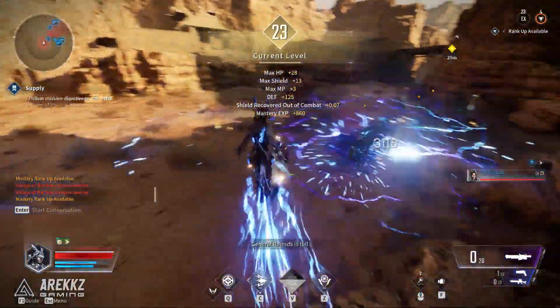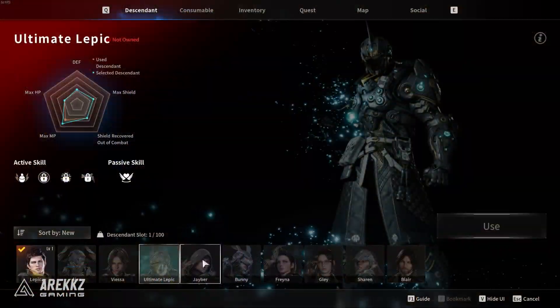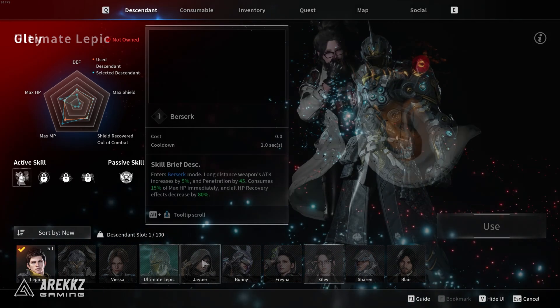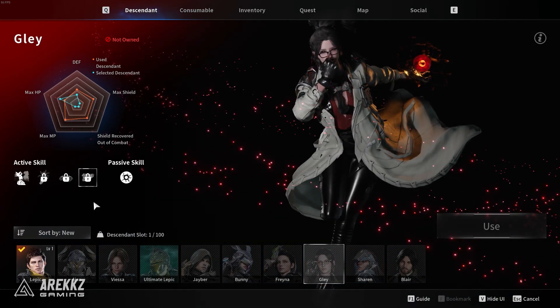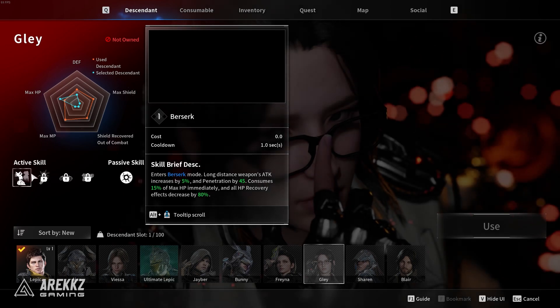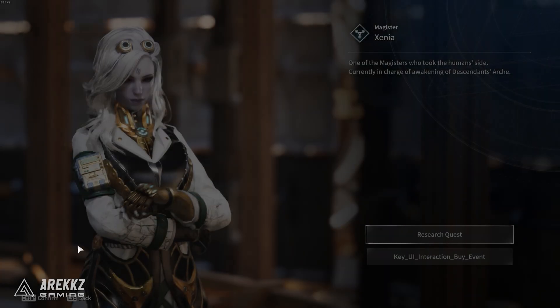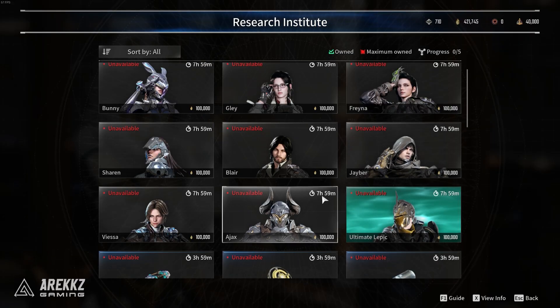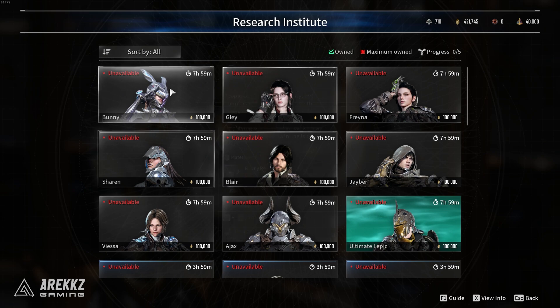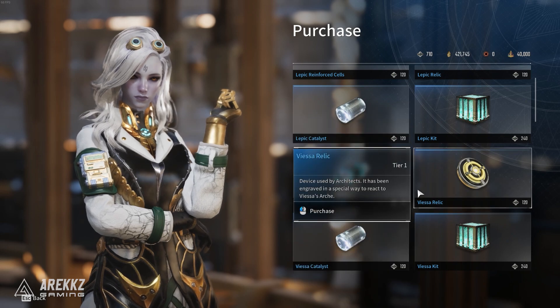In total there are 10 Descendants to play, however one of them is basically an upgraded version of Lepic, so it's more like 9 and a half. Some of these classes are more DPS focused, while others are more tanky or more support focused, so it's up to you what kind of role you want to play in your team. Furthermore, you can actually unlock these characters through Descendant research, which will require a bunch of materials and time — kind of like the Warframe system for how you unlock and research new frames.